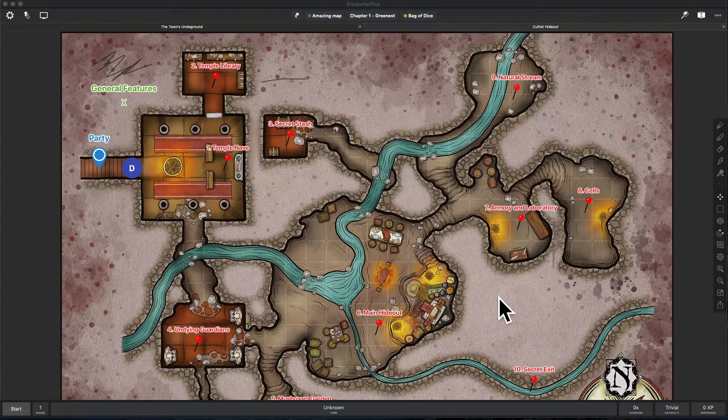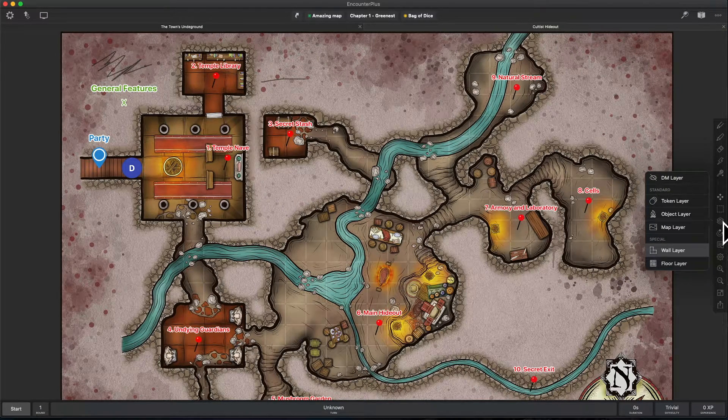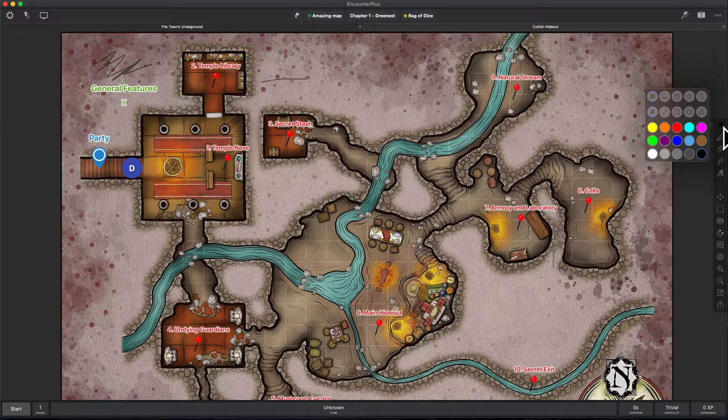Here we've got one of the sample maps that comes with Encounter Plus. Normally to start adding walls there are a lot of ways to do it — you can check out my previous videos on line of sight — but the most direct way is to go to the wall layer under layers over here. Now we're on the wall layer and I can click on this to choose which color walls we're going to drop in. The point of these walls is to prevent line of sight, so I'm just going to follow along these walls while I draw.